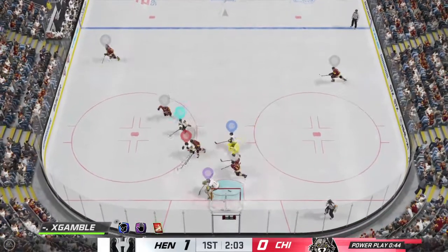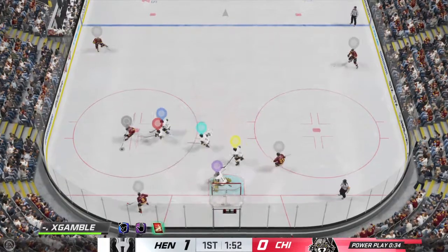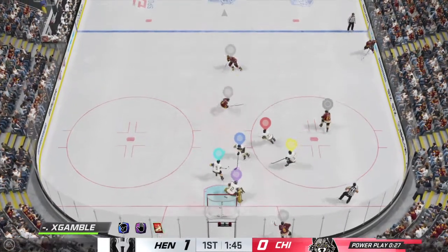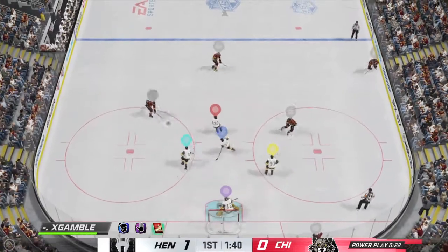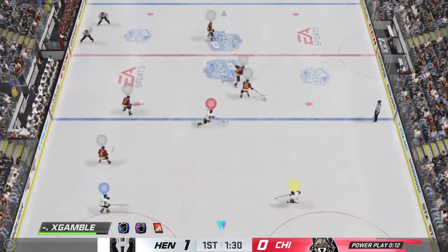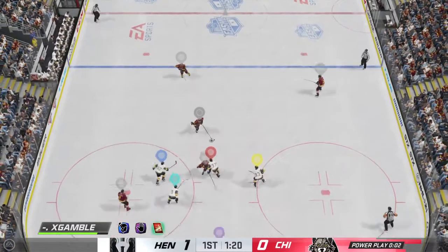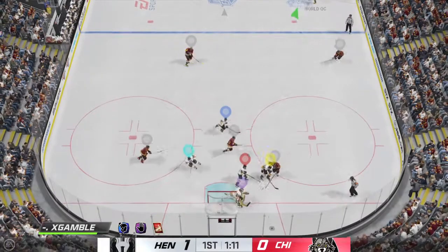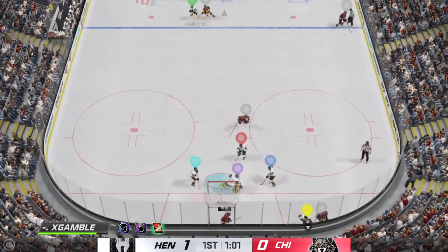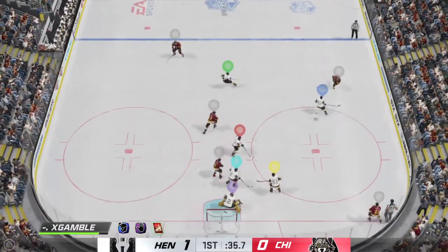Takes the pass — great read on the block. He tracks it perfectly in the offensive end. Carolina's done a great job without the puck — nice pick off there. Long jam in front, that's broken up. Gets it out of his own end. The Knights preserve the lead as their penalty killers get the job done. The power play failed, now they go back to even strength.